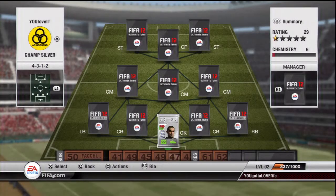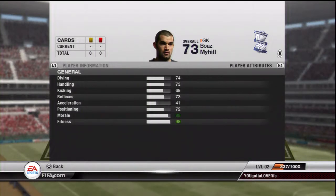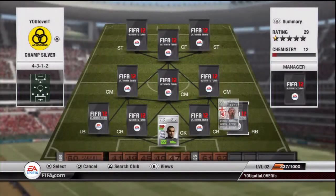We're going to go here. In goal, Myhill cost me 1000 coins and he's got 74 diving, 73 handling, and 73 reflexes - that's pretty good. And at right back we have Hoyt.